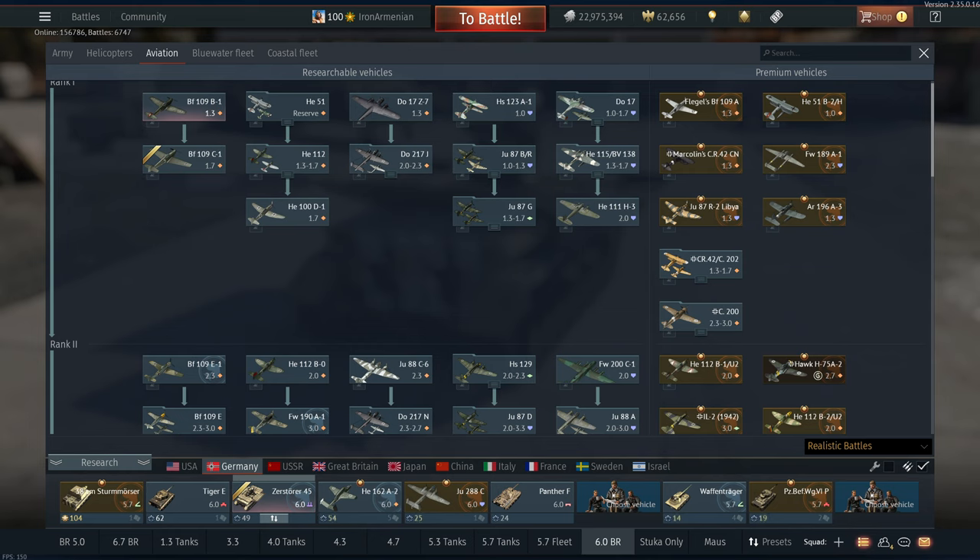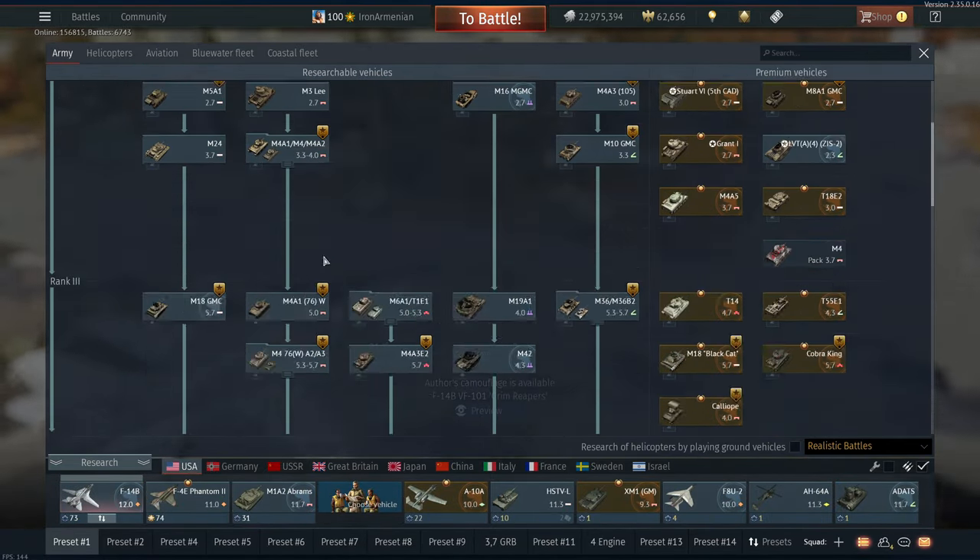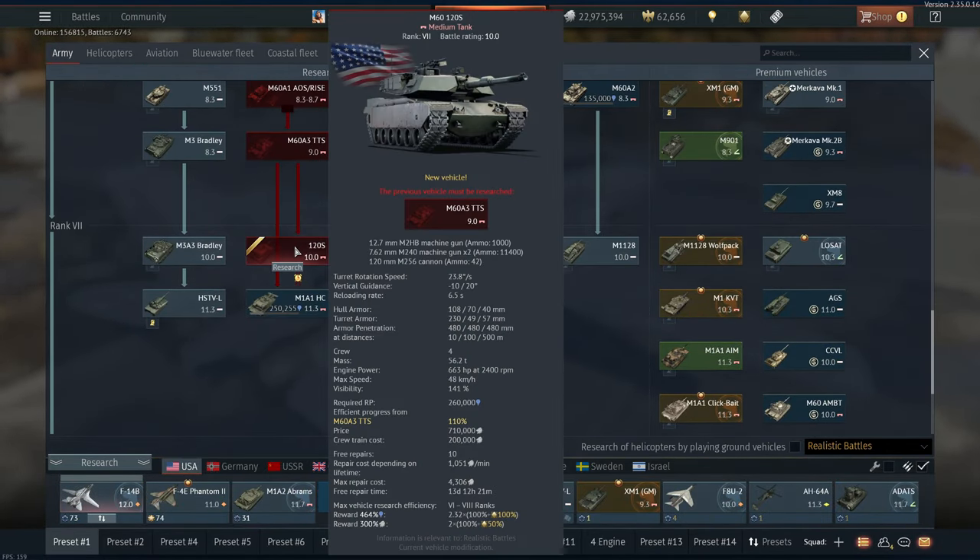Onwards to the ground vehicles — let's get some optimism back in here. For the US, they got a new Abrams. Can you imagine America not getting an Abrams in a patch? Literally unbelievable.